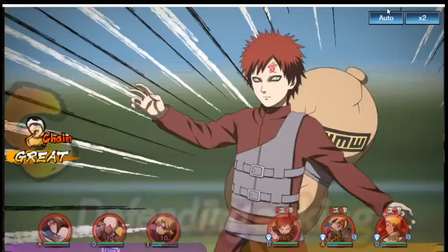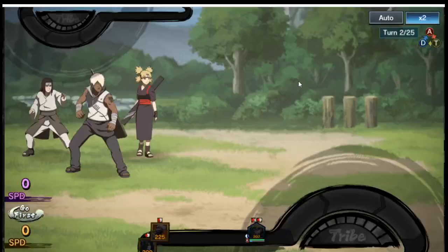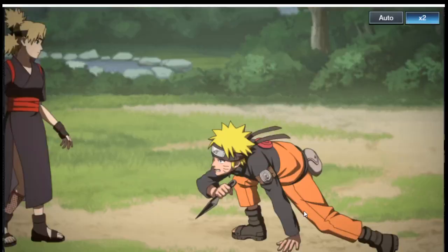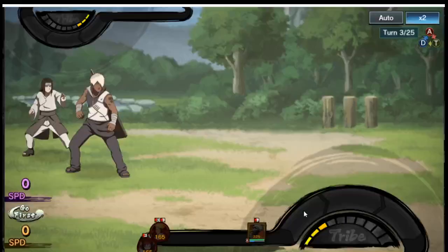Can we attack? Oh yeah, so you have the option of autoing it or having manual control of the characters. Okay, so we're gonna attack Tamari because she's AOE, plus we have three attackers which should mean we're delivering the final blow. This is another good way of getting fragments.